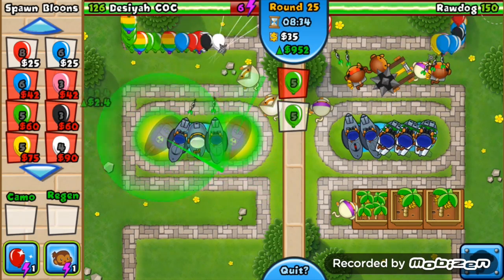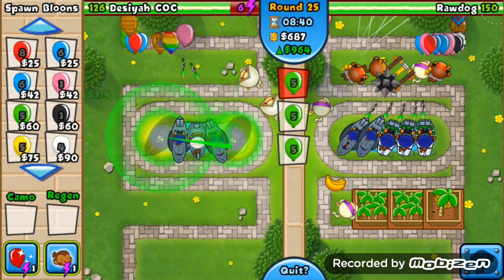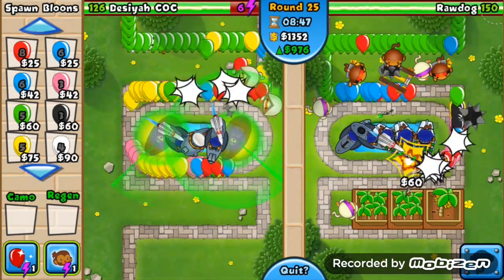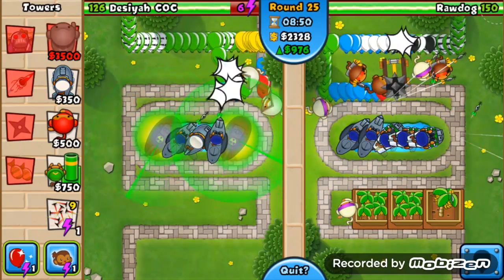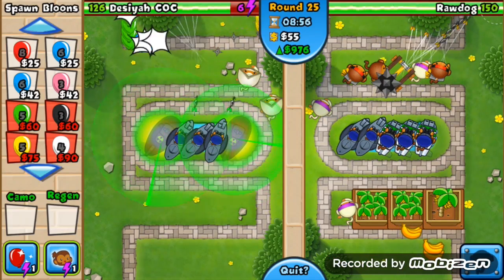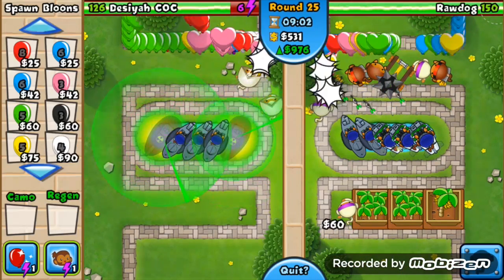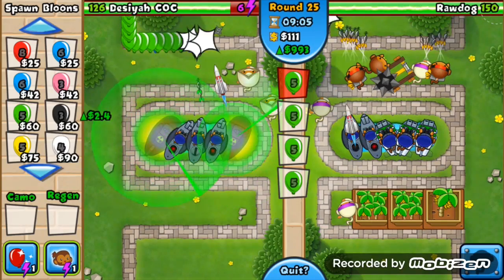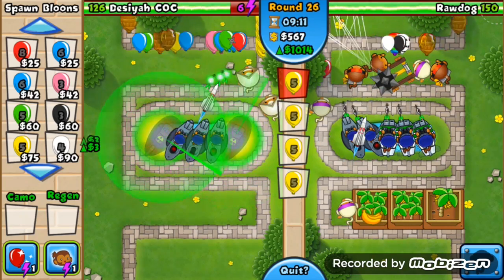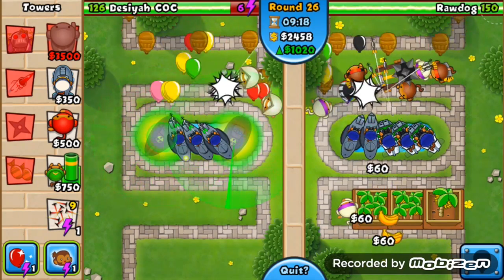I've got two balloon jutsus on my ninja monkeys. It's the same setup, except now with two balloon jutsus. He is sending me quite a few pink balloons and they go quite fast, but luckily the reactor subs destroy those green, red, and blue balloons. The multicolored zebra and rainbow striped ones do have a little effect on my base, but I've got three ballistic missiles, two reactors, and the two balloon jutsu monkeys. I've got 1k eco at the moment — 1k every six seconds.